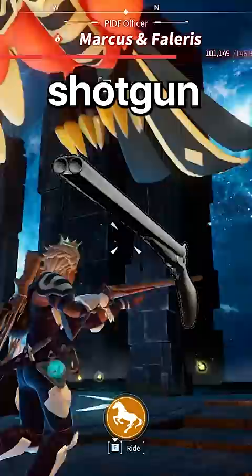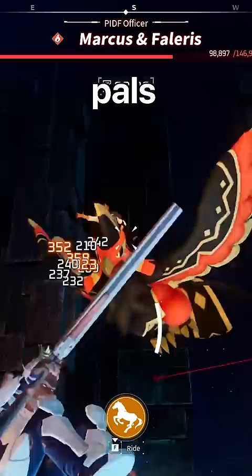Third is Marcus and Phalaris. For this fight, you'll want to be level 35. Bring a double barrel shotgun and around 200 shells, and a team of electric pals — especially Grisble — as this allows you to stun the boss and get some heavy damage.